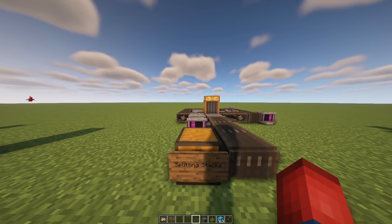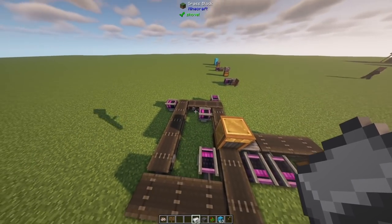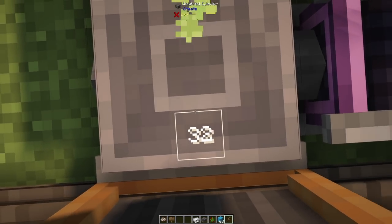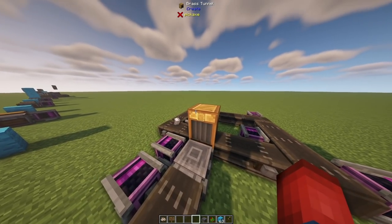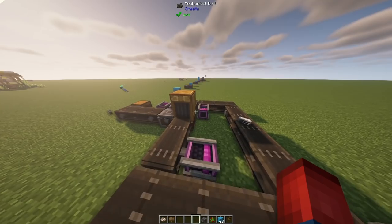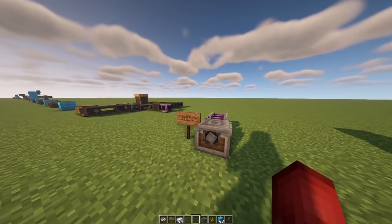The Weighted Ejector also allows you to split stacks of items using a Brass Tunnel. With the Brass Tunnel set to prefer the nearest output — the Weighted Ejector — and the ejector set to 32, when you throw a full stack of iron ingots onto the belt, the Brass Tunnel splits the stack perfectly in half: 32 goes onto the Weighted Ejector and launches in one direction, and 32 continues around the belt circuit. This can be very useful for sorting or splitting items.